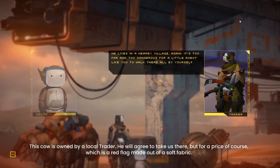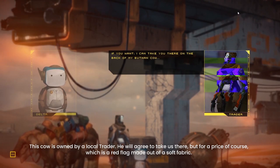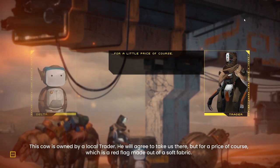This cow is owned by a local trader. He will agree to take us there, but for a price of course, which is a red flag made out of soft-prep fabric.